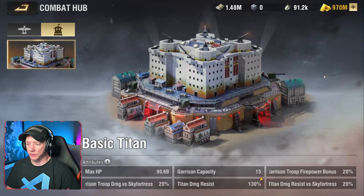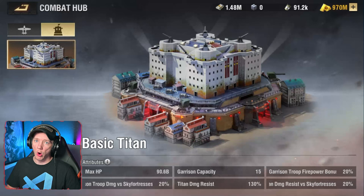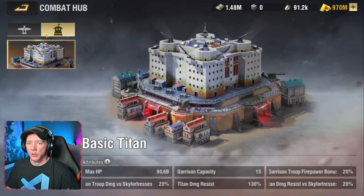Titan has HP and it has a garrison capacity. You can garrison troops inside of it to make it more powerful. When you destroy a titan, it turns back into a regular village — I'm assuming your village that you own. But again, I cannot actually show that.